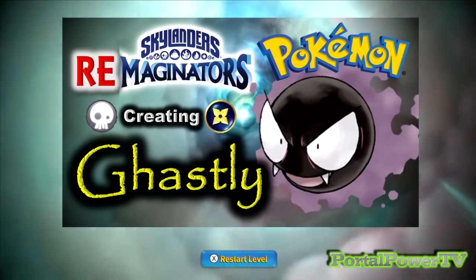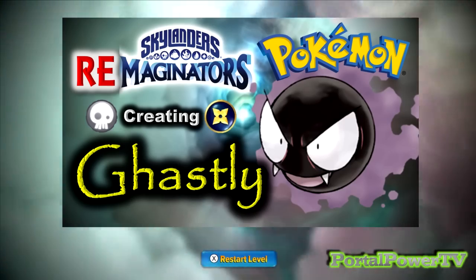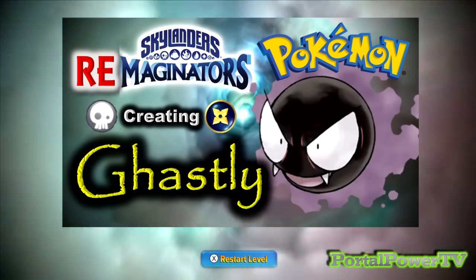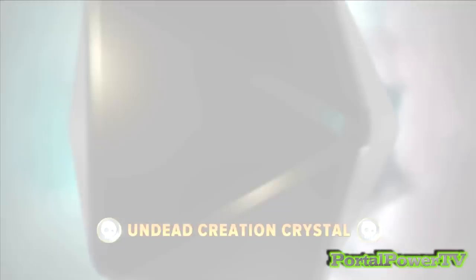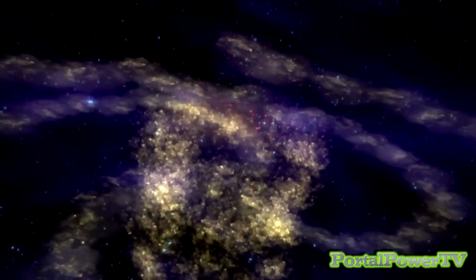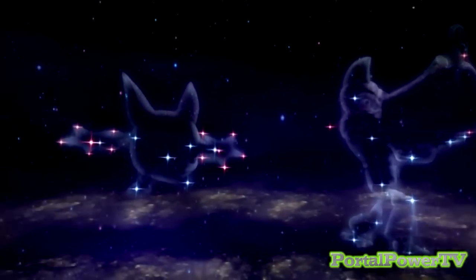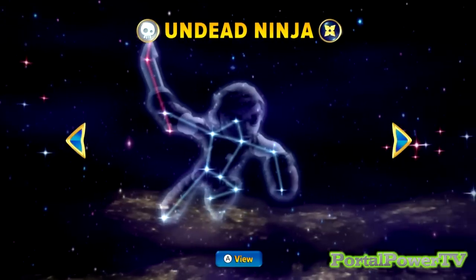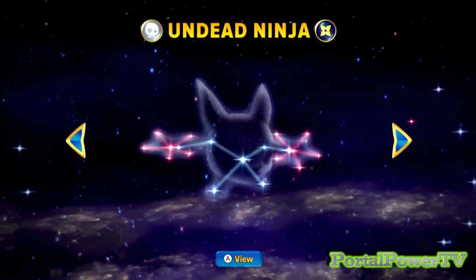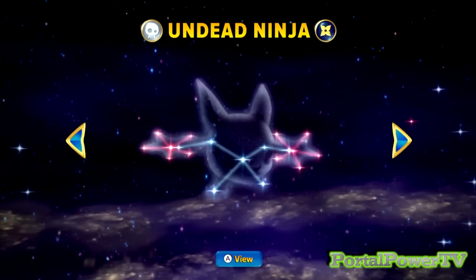There's some thought process going into this. I went ahead and chose an undead crystal for Ghastly, and we're going to make him a ninja. So again, we're going to make a ninja because, as you can see, ninjas are basically just a head with arms and legs — and Ghastly is just a sphere — so we're going to try to minimize the arms and legs.